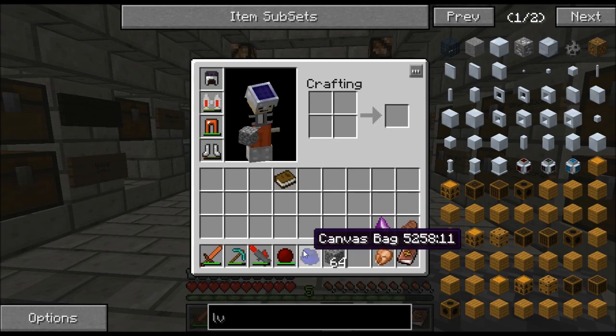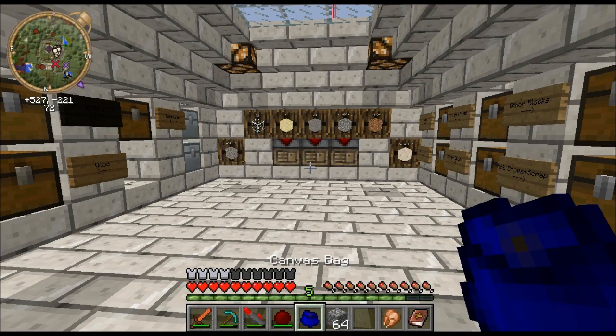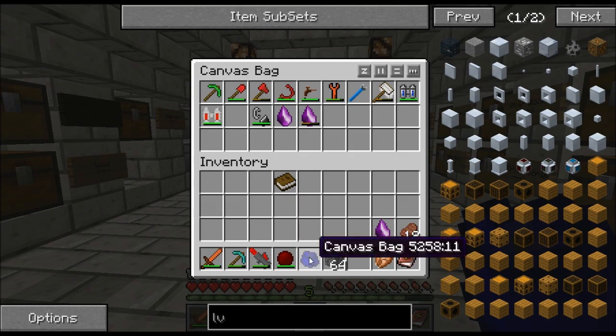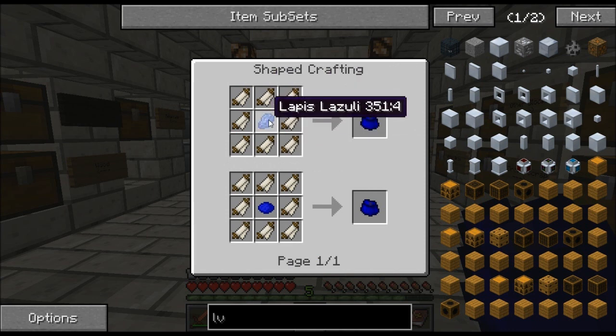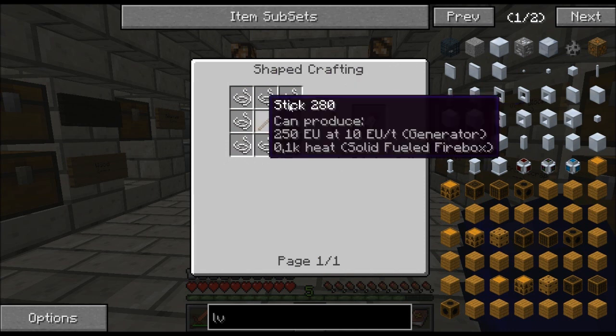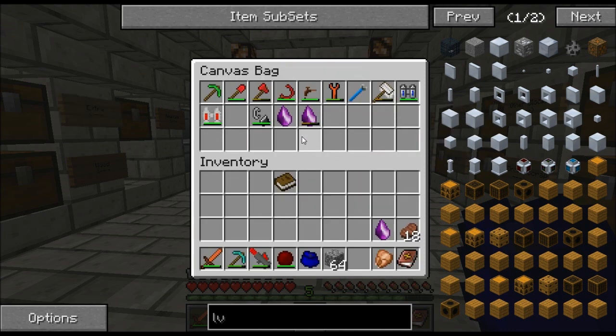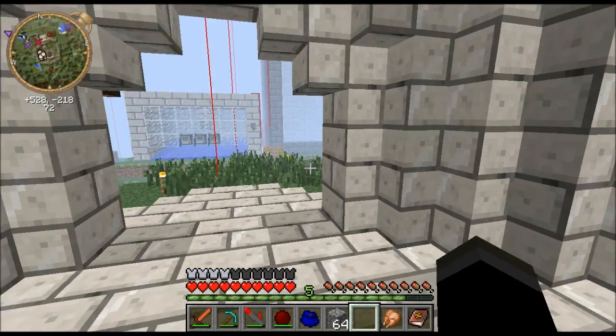I made the canvas bag. You make it like this: eight canvas around a lapis lazuli — that's just for the blue color, you can make them any color. And canvas you get with a stick and eight string. Pretty useful. And I think that's pretty much it.